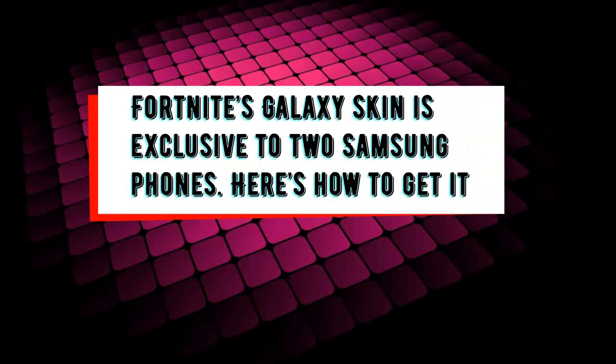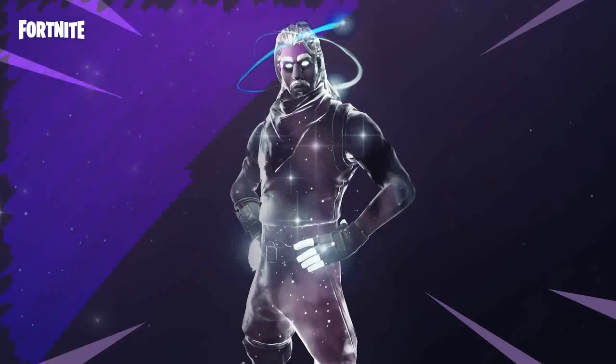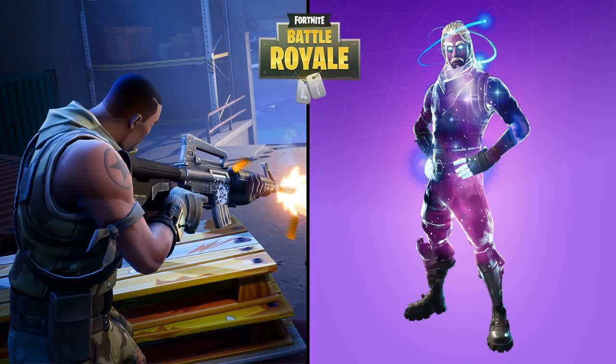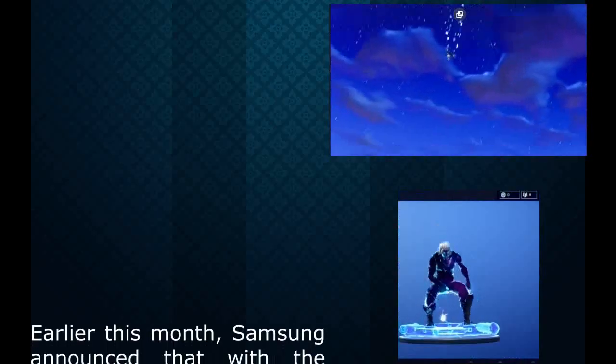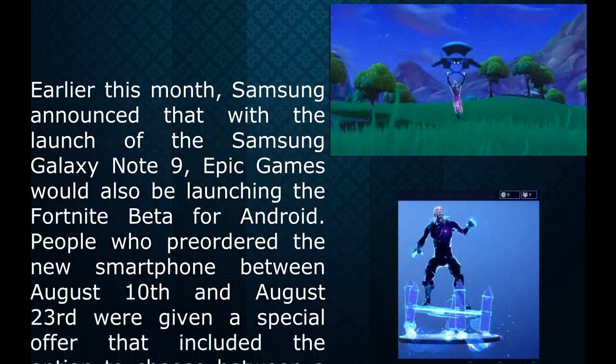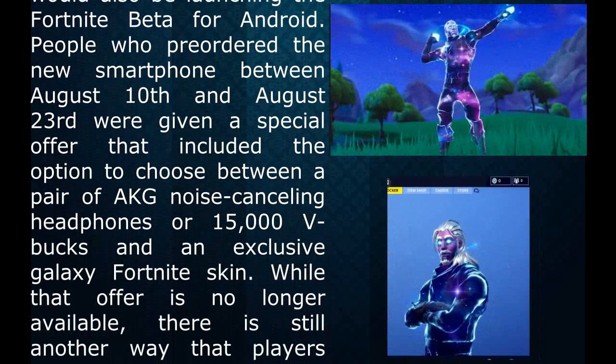Earlier this month, Samsung announced that with the launch of the Samsung Galaxy Note 9, Epic Games would also be launching the Fortnite Beta for Android. People who pre-ordered the new smartphone between August 10 and August 23 were given a special offer that included the option to choose between a pair of AKE Noise Cancelling Headphones or 15,000 V-Bucks and an exclusive Galaxy Fortnite skin.